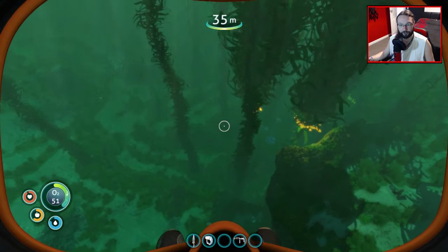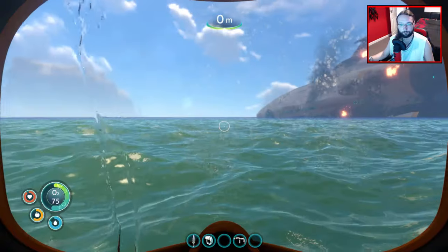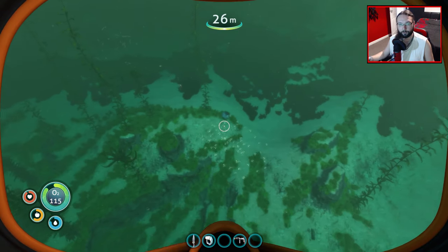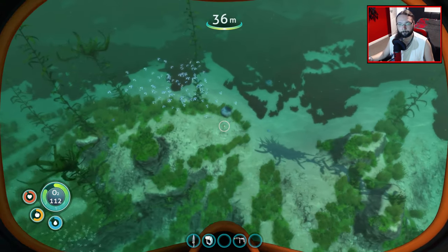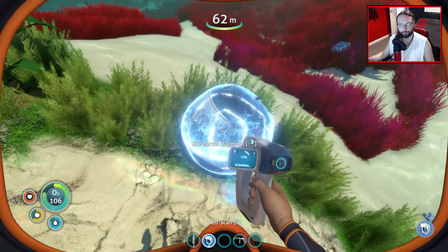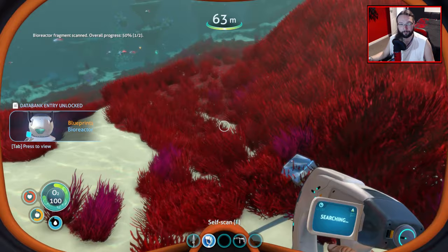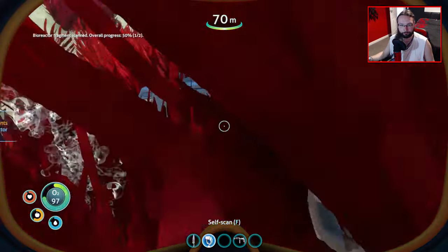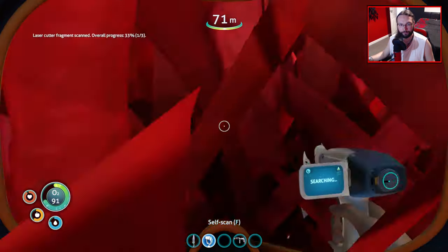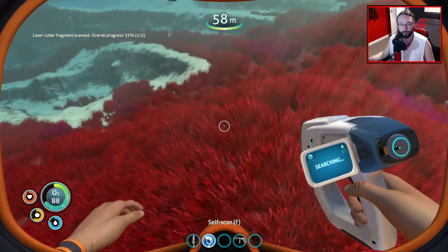I'm going to go up and get some oxygen right now and then we'll come back down. Oh, that looks like something I want to scan. Bioreactor - beautiful. And we can build that straight away? That's always good. Laser cutter fragment - yes! Actually doing quite well at the minute. Let's go this way, because isn't this where I found the original silver? And now we've got a scanner. Ooh, there's a crashed pod there.